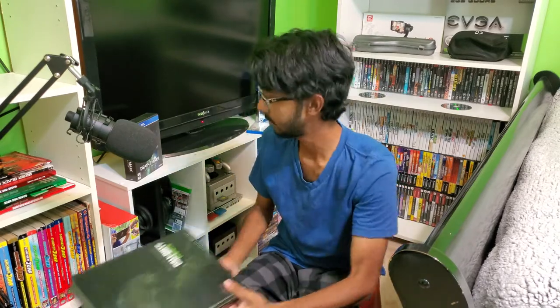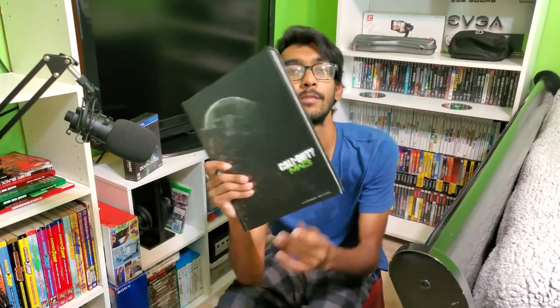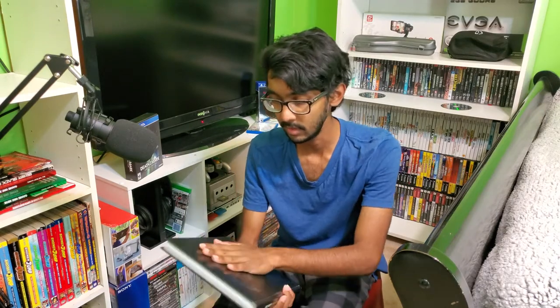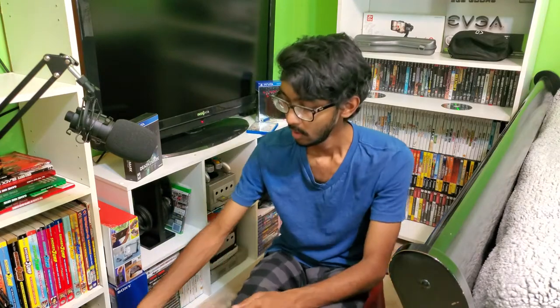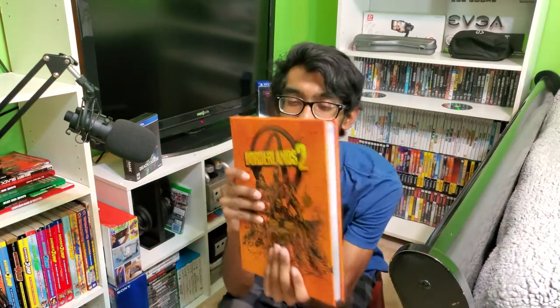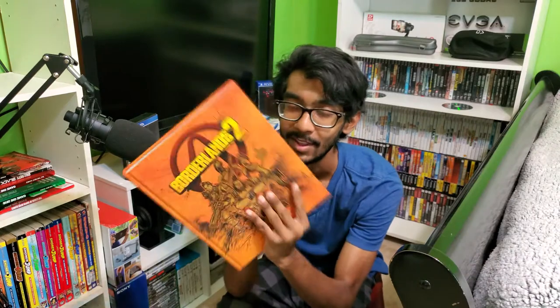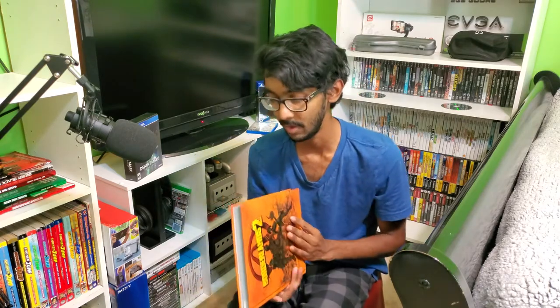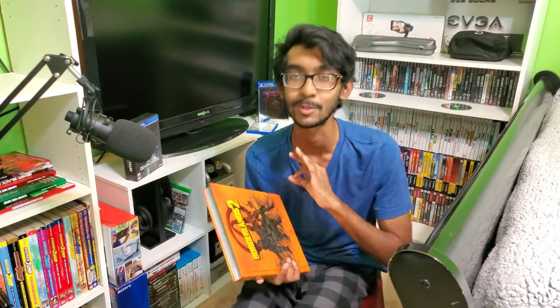Moving on to some hardcovers. Call of Duty: Modern Warfare 3 — found this at Goodwill, it's hardcover so they charged about $1.50. It's been used a good amount because the matte finish has gone shiny. Borderlands 2 — this is probably my favorite strategy guide I own. Such a cool guide. The Borderlands series is probably one of my favorite FPS looter shooters of all time, if not one of my favorite games of all time. Borderlands 2 was just perfection.